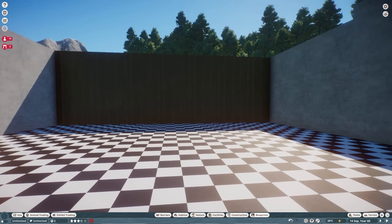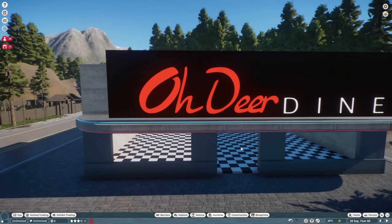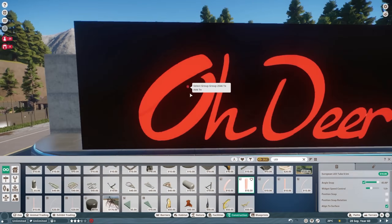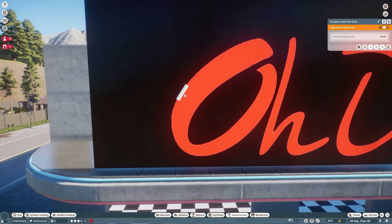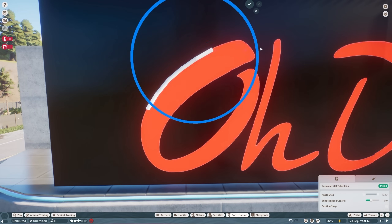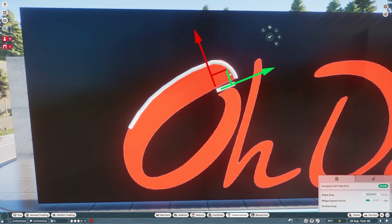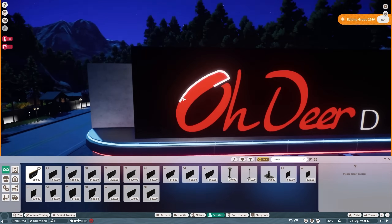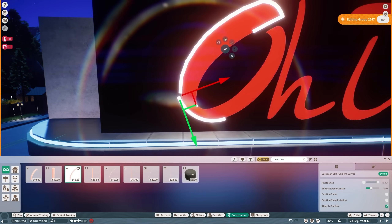I wanted a little rise on it — it's nice to have a little staircase to enter a building. Then there was the challenge: I really wanted to do a full-on neon sign for the Odia Diner, and I just didn't know how else to do it. Using an in-game font wasn't going to work, so I made several separate screen panels. I didn't actually make the logo — I stole the logo and moved it over in Photoshop.